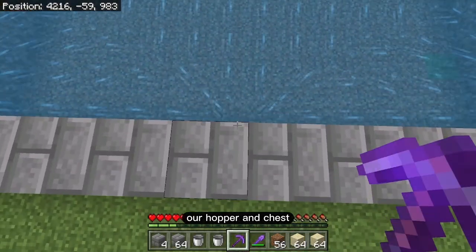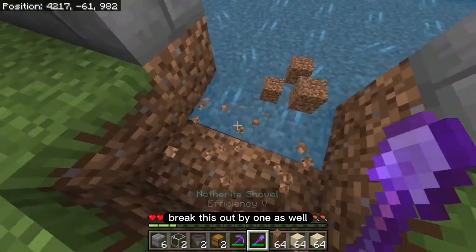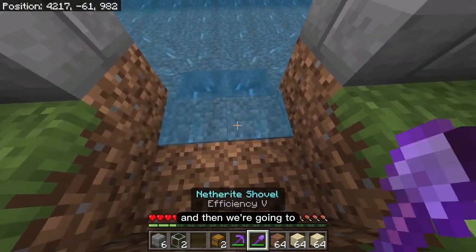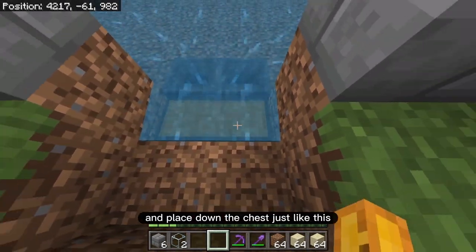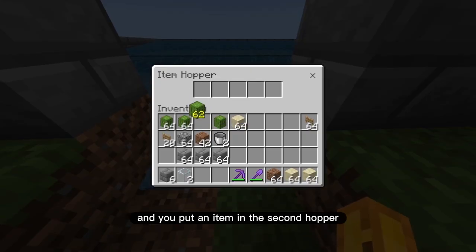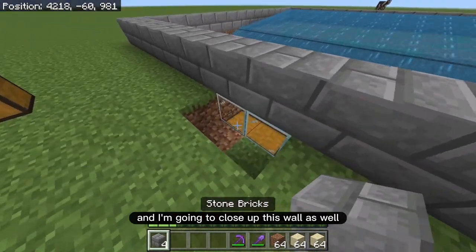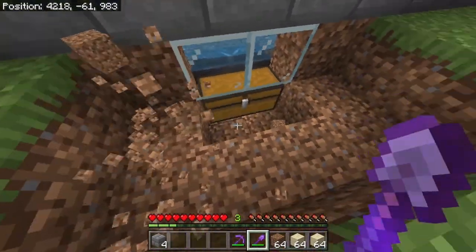The center of the build is where we place the hoppers and chest. Break out those two blocks and place the hoppers pointing into those blocks, then break the two pieces of dirt and place down the chest. Test it by putting an item in the first hopper and the second hopper — they should both lead into the chest. Then place glass on top of the chest, close up the wall, and dig out access to the chest.